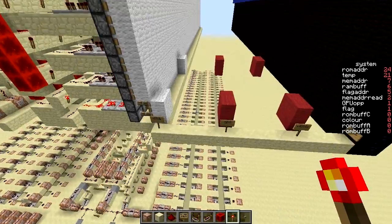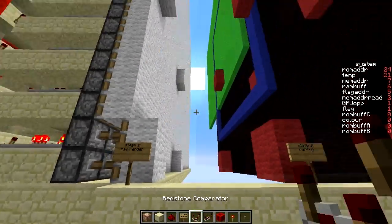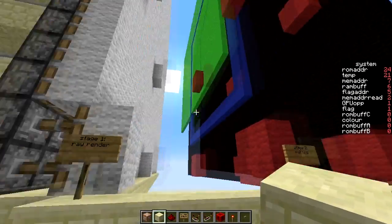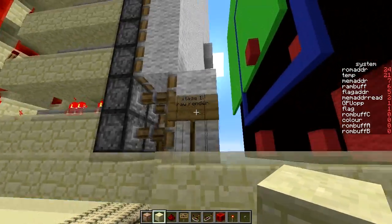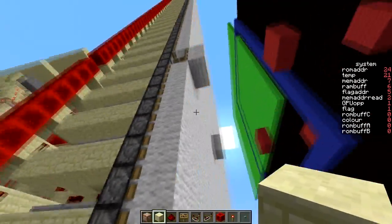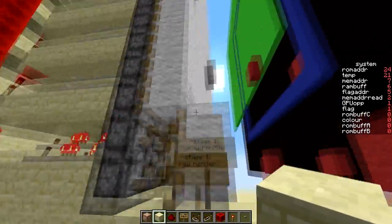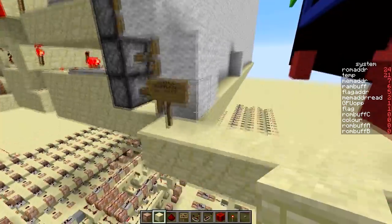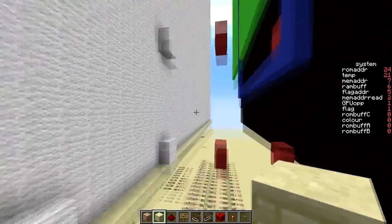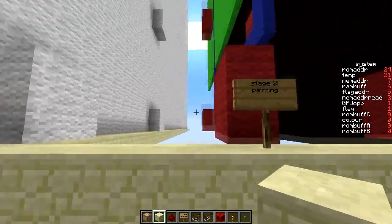So, the four-stage system — I call this the frame factory system. It's a system I invented to allow full-color screens to work, including a frame buffer. First, you have the raw render, which is basically your traditional sticky-piston wool screen, which pushes the blocks forward that need to be rendered. Once the shape you're making — in this case, the four dots — has been made with the pistons, it goes on to stage two.